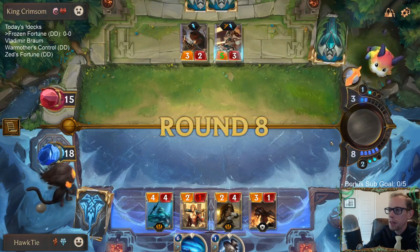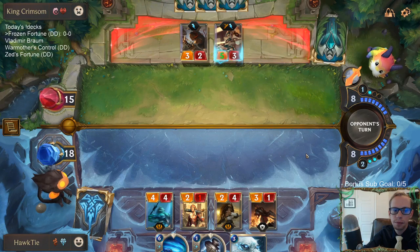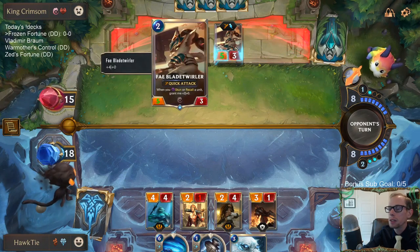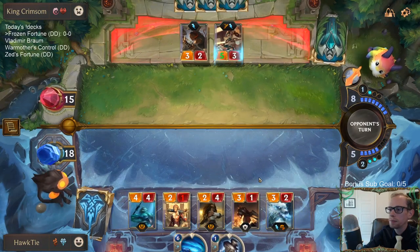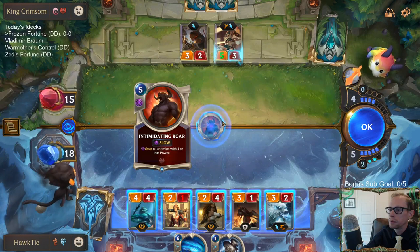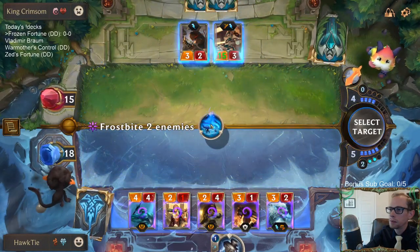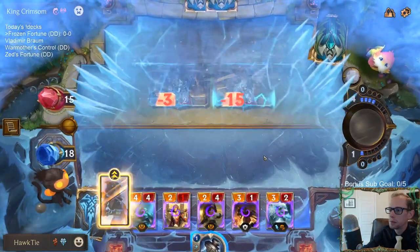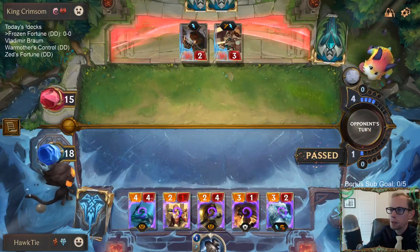I guess the Rearguard doesn't have Scout anymore, does it? Play Twirlers are pretty good — pretty good for just a two-mana card. It does a lot.